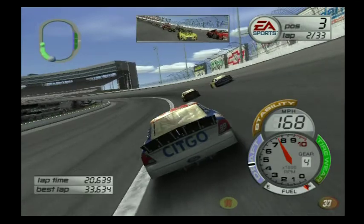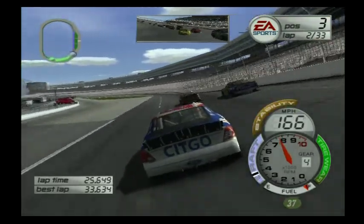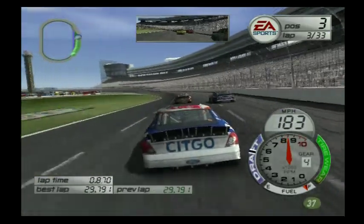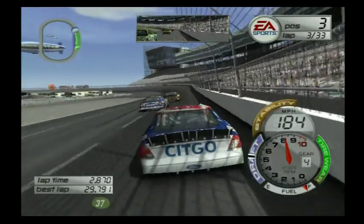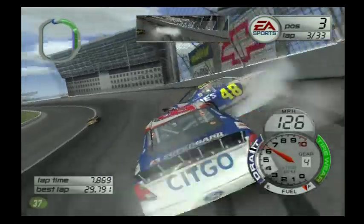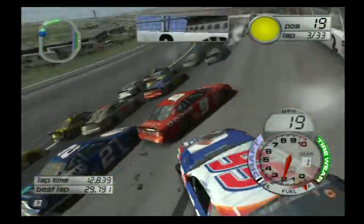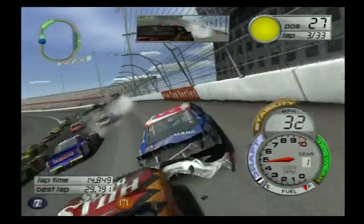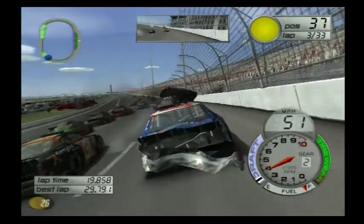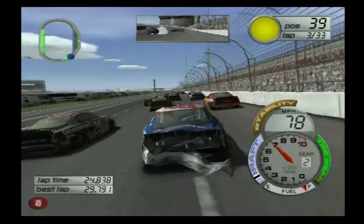Turns three and four are so much easier — you can practically full throttle it because you get such a wide arc. It's not like Charlotte with a sharp cut; it's a pretty graceful cut out of three and four. Meanwhile, Dale Jarrett's going around Jimmie Johnson as the car just snaps to the outside lane. A little bit of contact — Jimmy's in the wall! Oh my God, yes — the Texas bad luck continues. Huge wreck here at Texas Motor Speedway. Johnson is done.